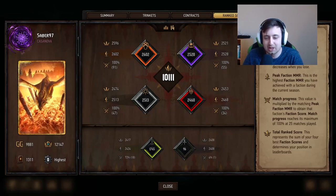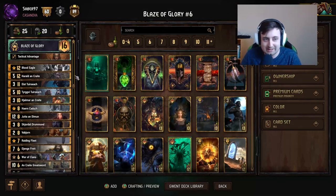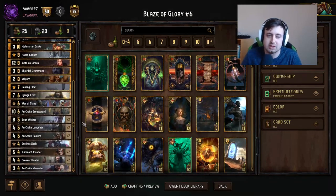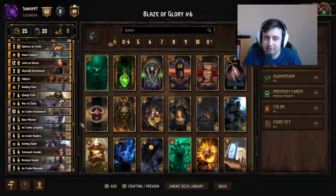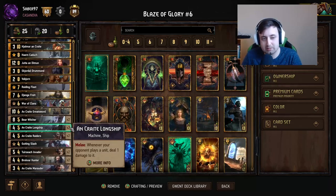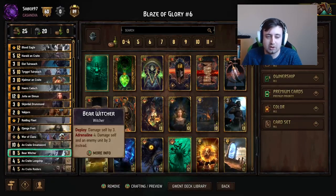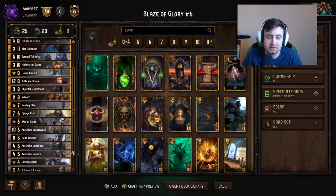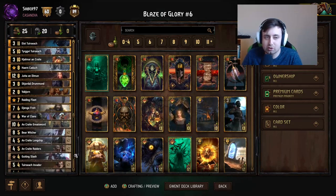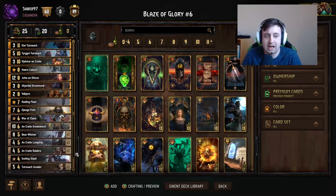Let's jump into the deck builder and see what version I'm going to use. Here's the deck. I know a lot of people like to run the version with the back-row ships and the protectors — I don't think it's a bad version either, but I want to try this out instead. These front-row ships are way more threatening if they actually stick. They do make it more difficult to get good value from the Greatsword, and you can't run protectors, so there are a few downsides. But I want to try it out; maybe it's bad, then we'll just go back to the old version.